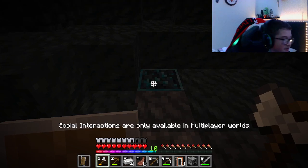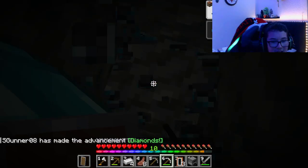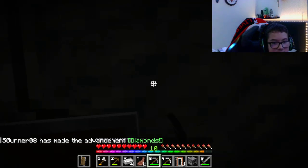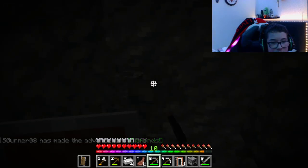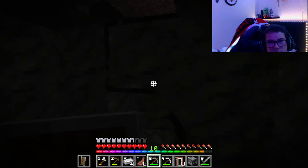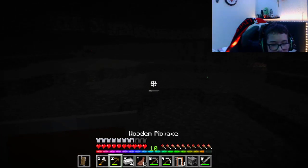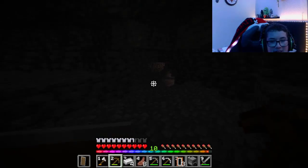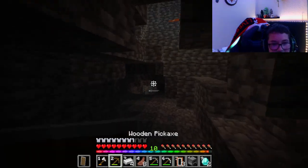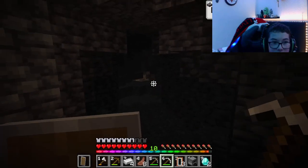I was correct — there is something very good down here: our first vein of diamonds. There seems to be only two but I'm checking around because in the new update they can be spread out slightly. I'm not sure if it's just vein chance where a vein can spawn next to another vein, or if it's spread out, but by the looks of it there isn't more here. We'll take the two for now.